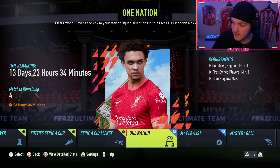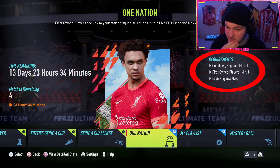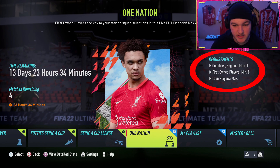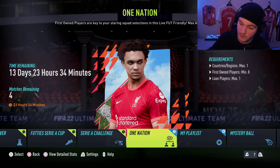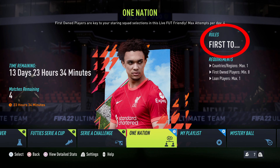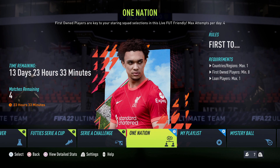They've given us a game limit per day which is a little bit annoying. You have to have a full nation squad for the starting 11 - hopefully you can have any bench you want. The rules are first two, meaning whoever scores first the match ends, so it's very quick rapid-fire games. You've got four matches a day for the next 14 days - 14 times four is 56 - so you've got 56 attempts and you have to win eight games, four with a German team and four with a Dutch team.